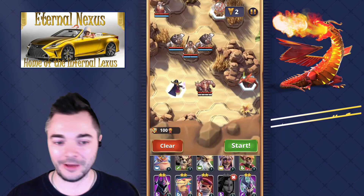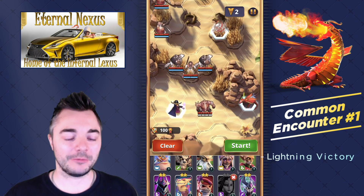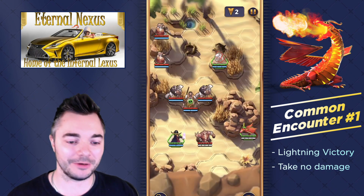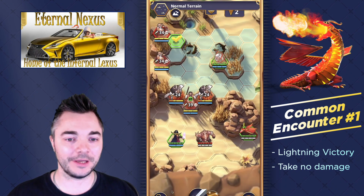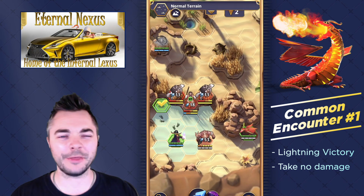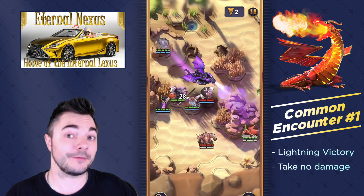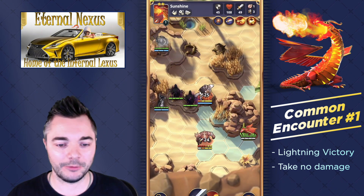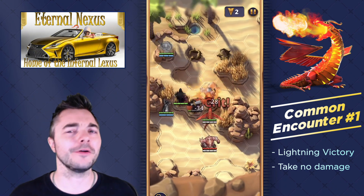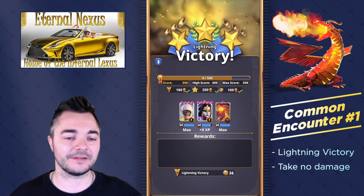We're starting as always with common encounter number 1. It has the very typical requirement of do not take any damage, which can be a bit of a challenge. I'm starting with Tana, but I think any unit that can take out 2 units without much problem — like a Scruffy for example — could help. Then we want to create some shades, and when we have some shades we can rather easily get this done.